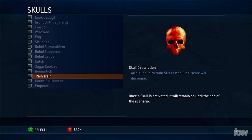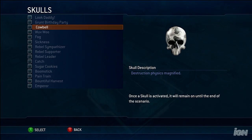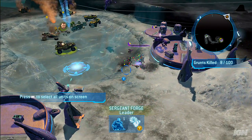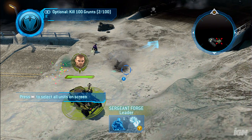Anything from having your units train 50% faster than normal, to having all non-player units do 50% more damage — these skulls can change the dynamic of the game significantly. Or if it's kicks you're looking for, turn on the skull that makes grunts explode into confetti. It turns every confrontation into a celebration.